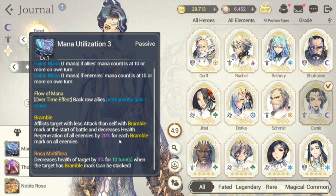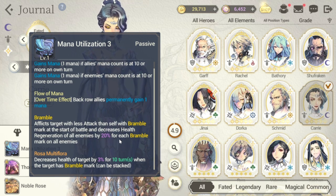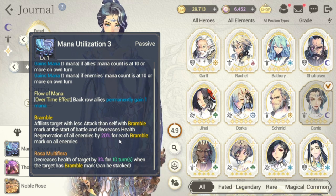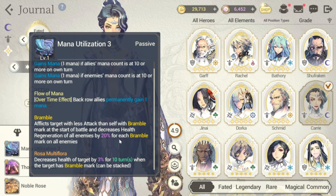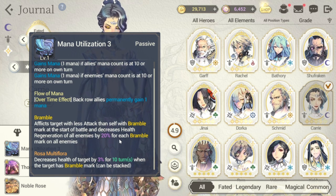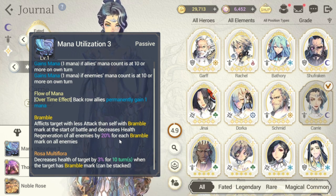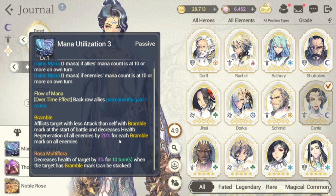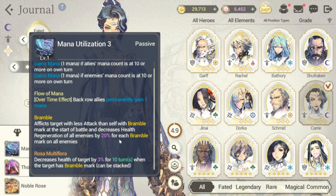Take note though — once she gets her signature force and her fate core, she might be better than Ram G. It would really depend on your preference: whether you want to use Ram G's skills or Carry's skills.